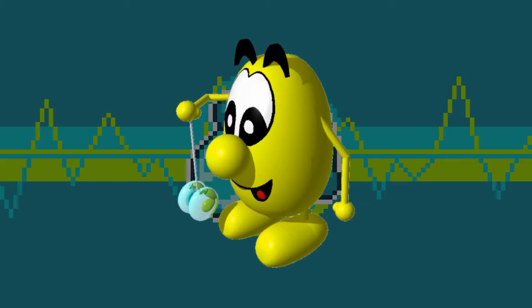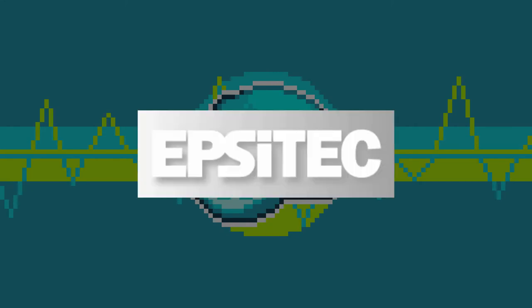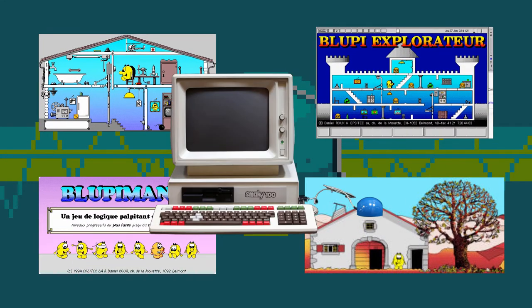Bloopy is the gaming mascot you've probably never heard of. Created by the Swiss tech company EpsiTech, he appeared in a number of games for their Smakey computer through the 80s and 90s, some of which were eventually ported to MS-DOS.